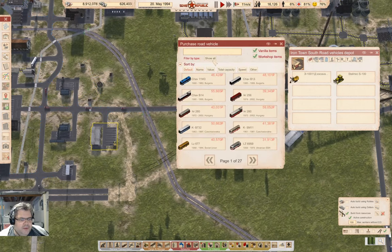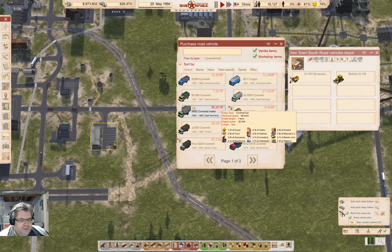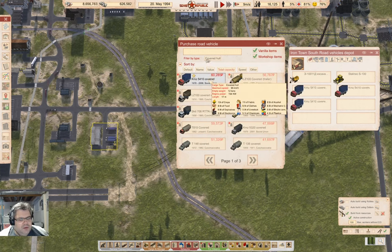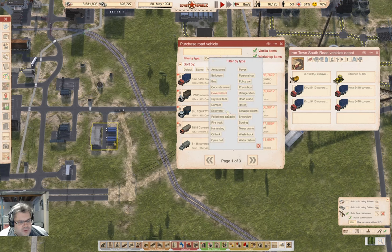I'm going to need a covered hull — I think four of those. And I'm going to need a refrigeration truck.